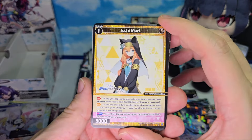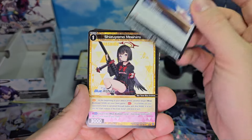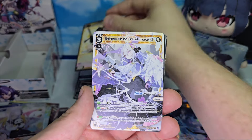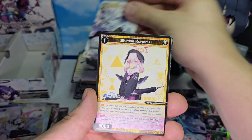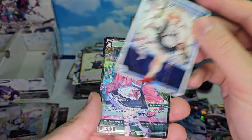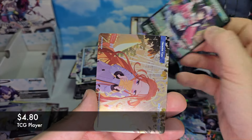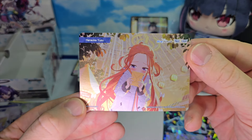Alright, last pack. Iouchi Mari, activating the story. Shizuyama Mashiro, Shirasu Azusa level 3, Shimoe Koharu, a level 1 Mikamo Neru. A foil Kawawa Shizuko. And we have a bond of Hanaoka Yuzu.